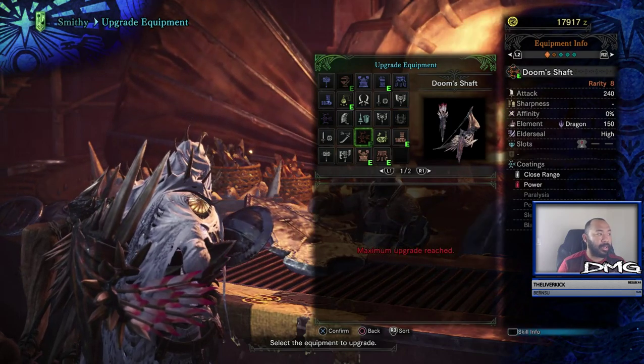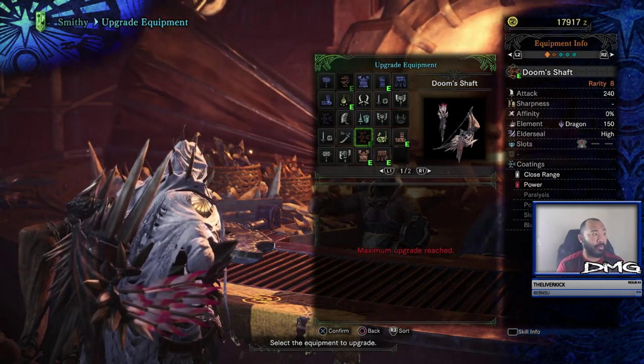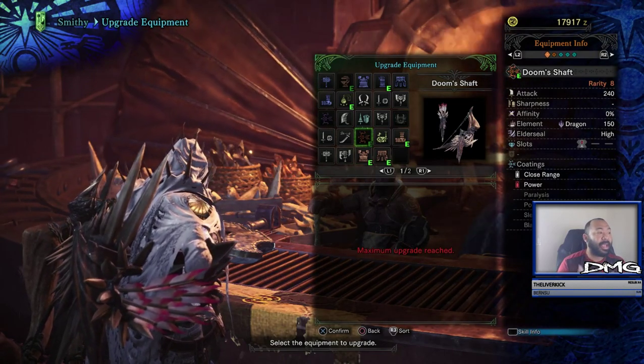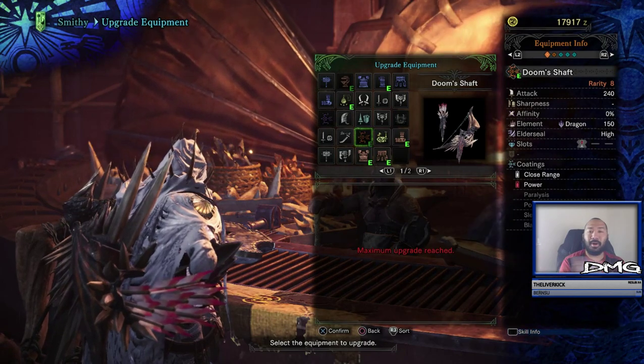For Kushala Daora, the Steel Dragon, Elder Seal reduces its Wind Aura, which knocks hunters back and prevents long-range weapons from penetrating. So you get rid of all of that.